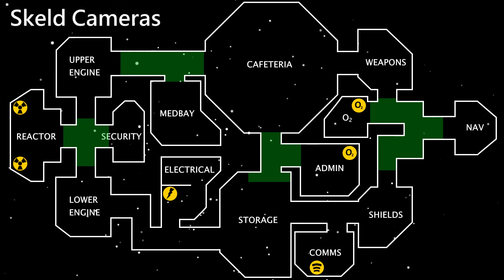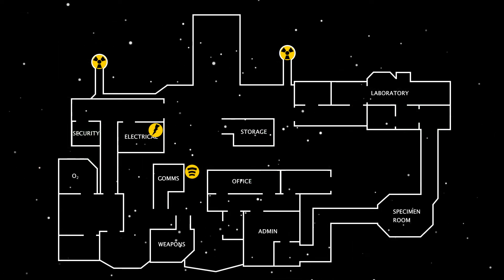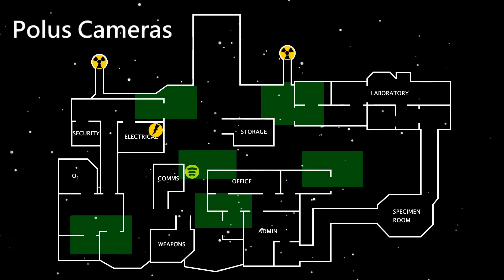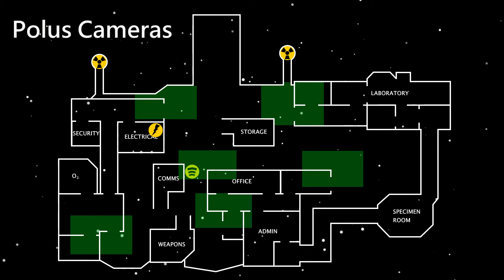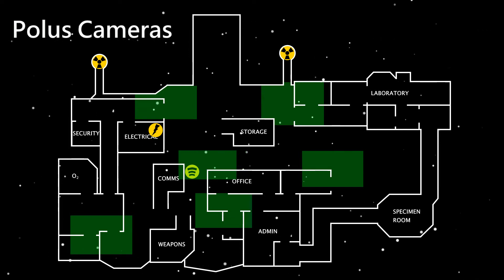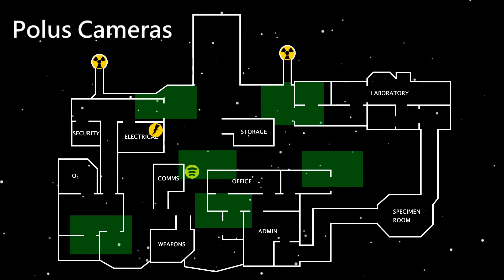On Mira HQ, there are door sensors at intersections that, when passed, send a message to the door logs saying who passed which sensor. They can be used to either catch imposters using vents to get around, or to know who was in what area for upcoming meetings. On Polus, there are heart monitors that show the condition of current players. If it shows a red dead message underneath a player, it means they've died this round. The disconnect message is for players that have died during previous rounds.